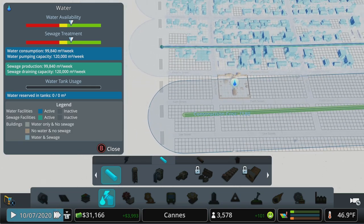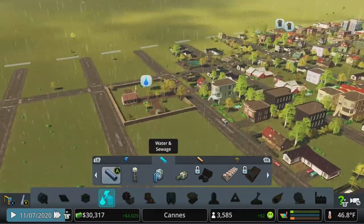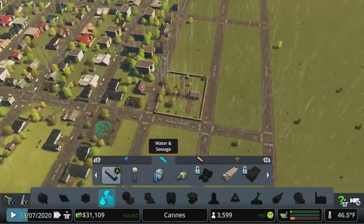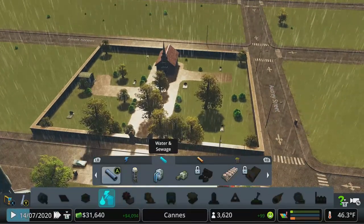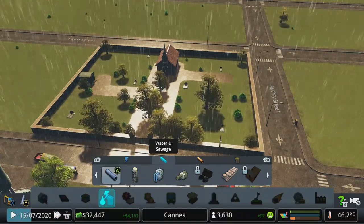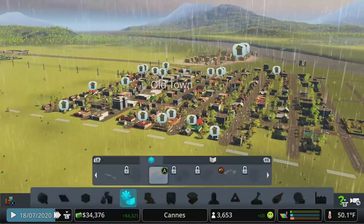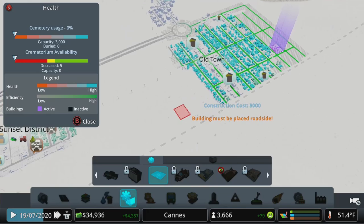The cemetery is a pretty simple mechanic — they need to be close enough to where people are dying to pick up bodies, and need road access, so don't put them on a dead-end one-way street. One thing to keep in mind: once they fill up they stop working. You can keep placing new cemeteries, which isn't a bad idea if you're new, because one of the unique buildings unlocks by having a certain number of cemeteries filled.